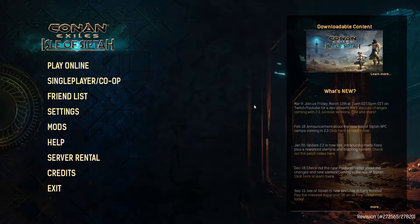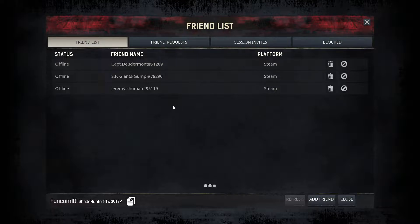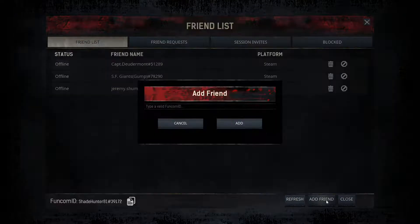There are some tips I'll show you that can help lower that shortly, but first you need a friend to connect to. In the friends list, you can copy your Funcom ID down here at the bottom. It even has an easy clip button that you can copy your Funcom ID, share it with somebody else, and when you add a friend, you put that ID right here.